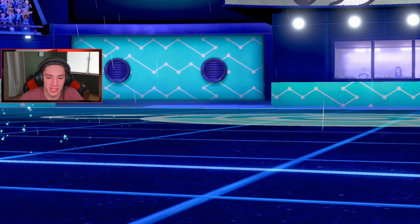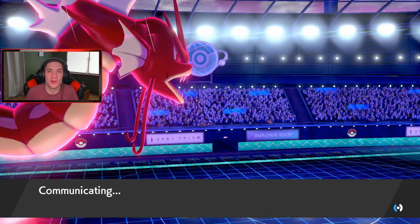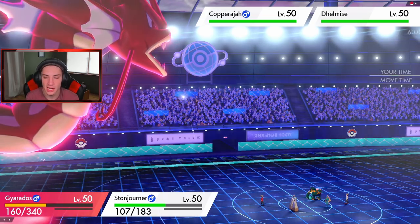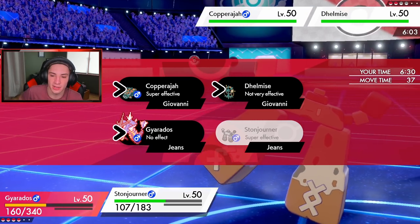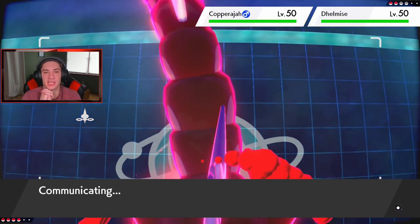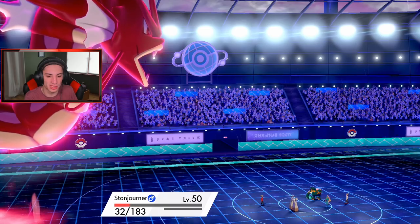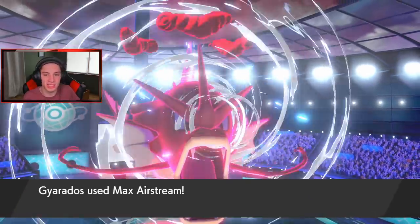He has two down with no Dynamax left. We still have Noctowl and Pelipper in the back, so that's solid. Hurricane won't miss in the rain with the Life Orb. He goes Copperajah and Delmise. Airstream going into Delmise, potentially one-hit it, and EQ going into Copperajah. Usually Copperajah holds Weakness Policy, but Rhyperior held it this time so I'll just EQ. Power Whip from Delmise did a lot of damage but Gyarados survived, we get one last Airstream to KO Delmise, speed boost goes up, and it comes down to a 3v1.